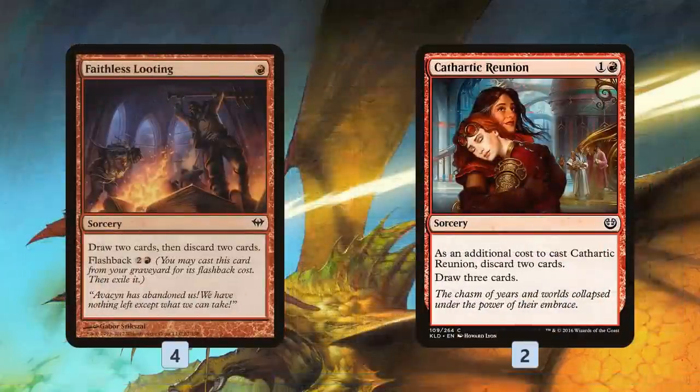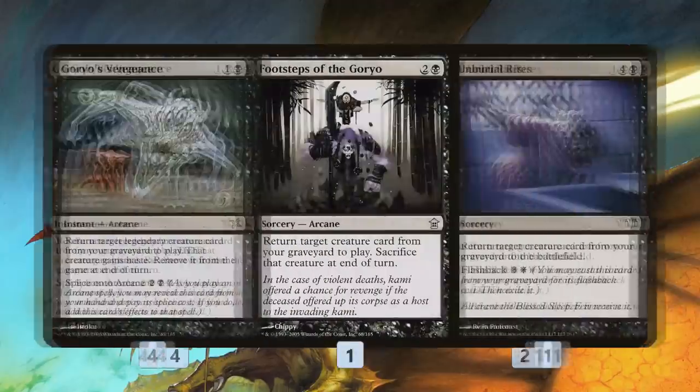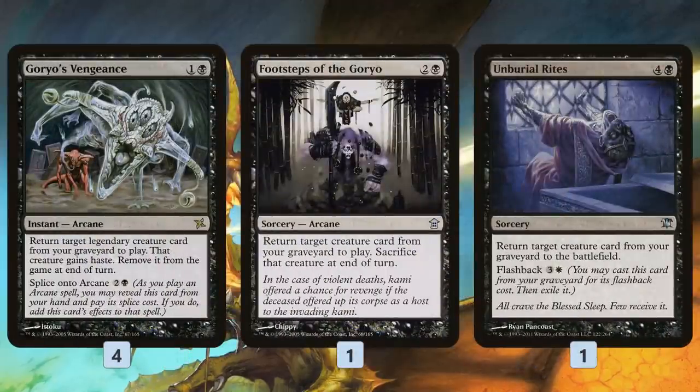The main idea of this deck is to reanimate Scion of the Urdragon. We have a bunch of ways to get Scion into the graveyard: Faithless Looting, Cathartic Reunion — basically ways to cycle through our deck, find our dragons, and get them in the graveyard for reanimation. Goryo's Vengeance is the big one — our best spell. Ideally, if we can get to six mana, Goryo's Vengeance plus Urdragon just wins the game.